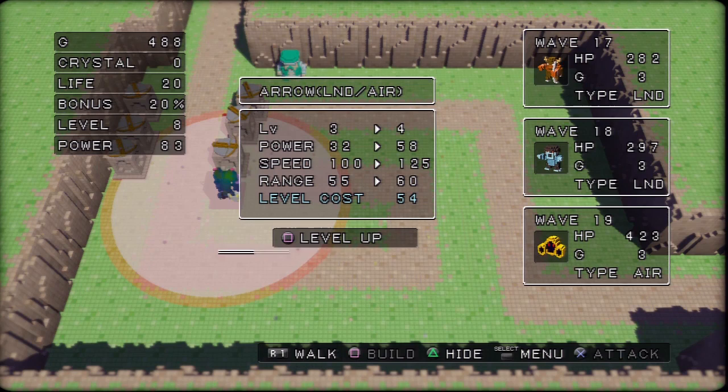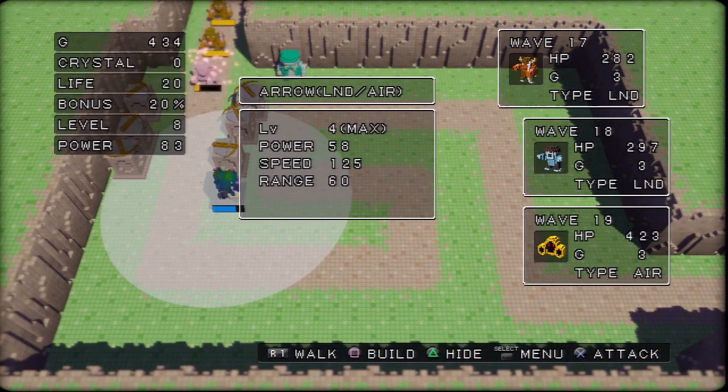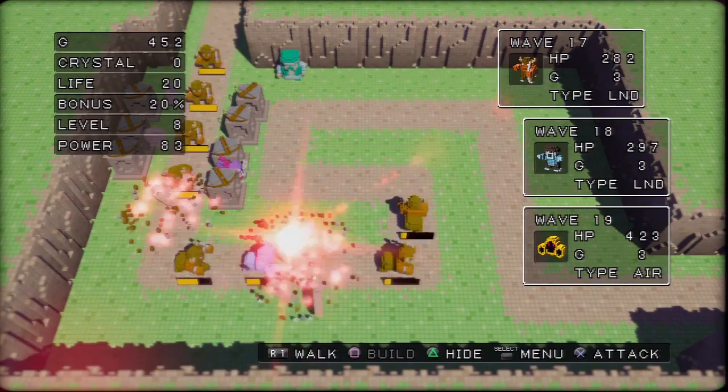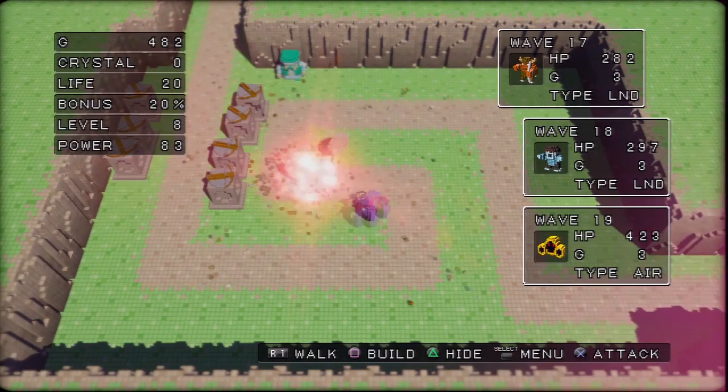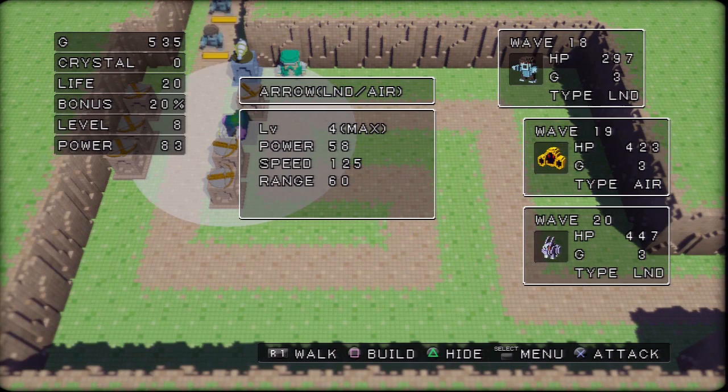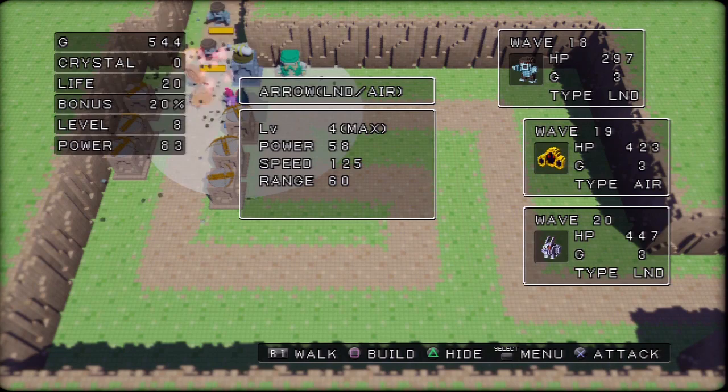We're not building the slow tower just yet — instead, we're building more arrow towers. Get that one all the way up to level four. It looks like we're doing pretty alright; help with the sword if need be. Now this is where we're building our first slow tower — just leave it at level one, we're just setting it out on the field. We'll get it upgraded over time. It doesn't do much right now, but it does wonders once upgraded.